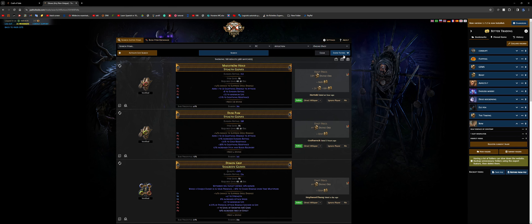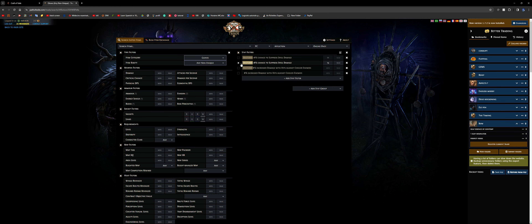Something to note when making your item: there are multiple ways of making it. If you don't go for the fractured spell suppression, to be able to roll tier 1 spell suppression, you need your item to be at least item level 85. So keep that in mind.